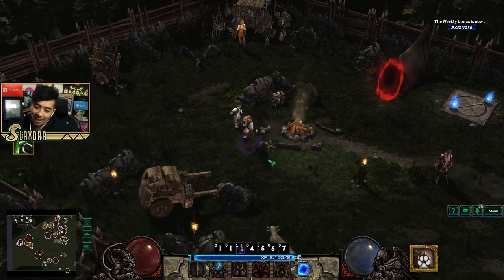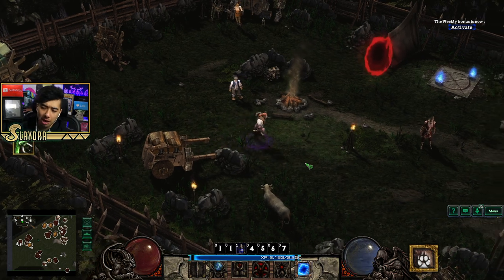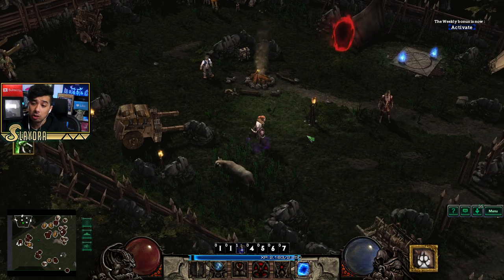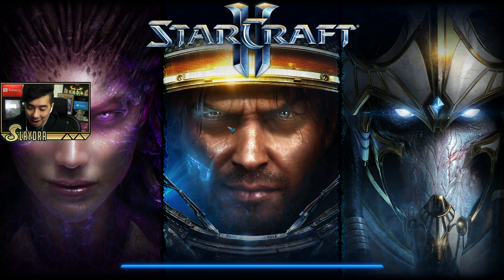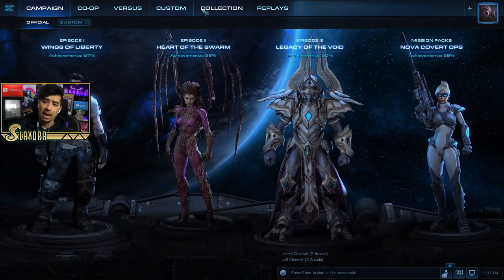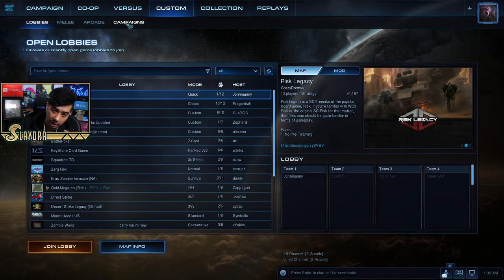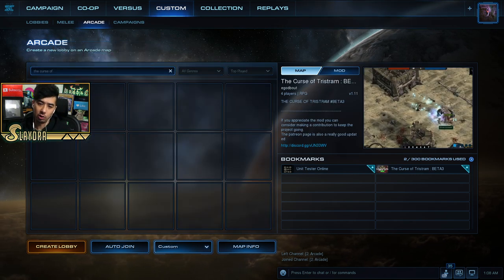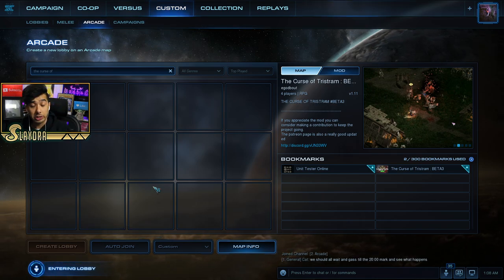I don't feel the need to extend this video further. I might check it out more but if you guys have questions let me know in the comments. I also want to show you guys how to connect and play this game. I'll save and quit to show how to play with friends. This is inside Starcraft 2, which is just insane. On your home screen in Starcraft, go to the top where it says 'Custom,' then go to 'Arcade.' In the search for all arcade games, type 'Curse of' and it'll be the first result — Curse of Tristram. Double-click it and it'll enter a lobby. The first time will take a bit as it has to download.